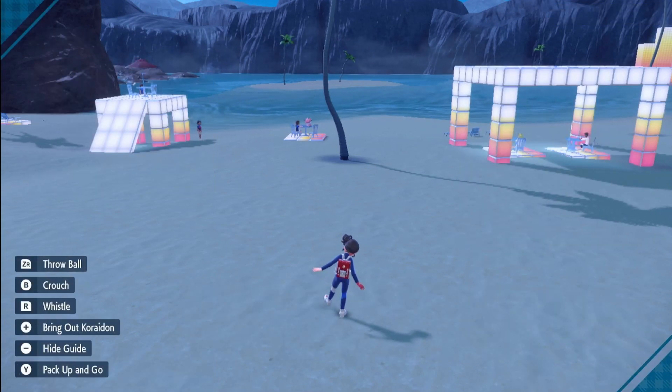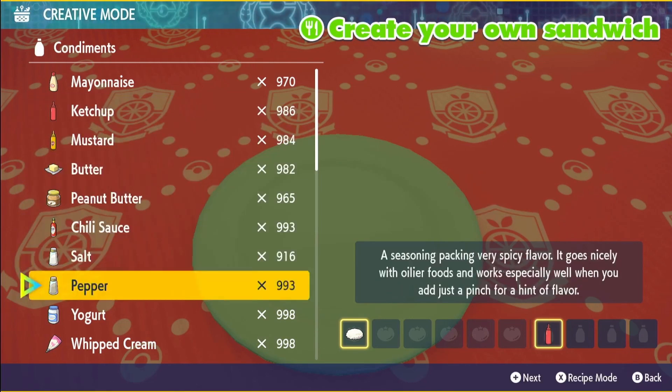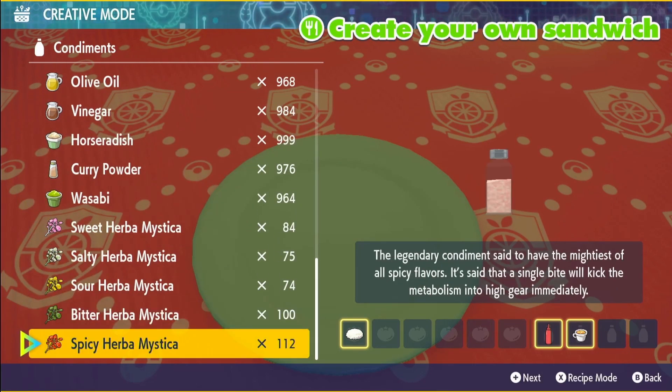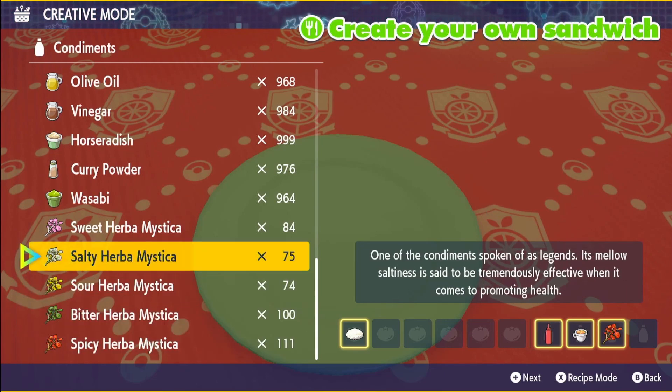Go on your picnic and we're going to be making a poison type sandwich. For this, you're going to need rice, ketchup, and marmalade. For the Mystica, you will need a salty and a salty, or a spicy and a salty. I am going to use a spicy and a salty.